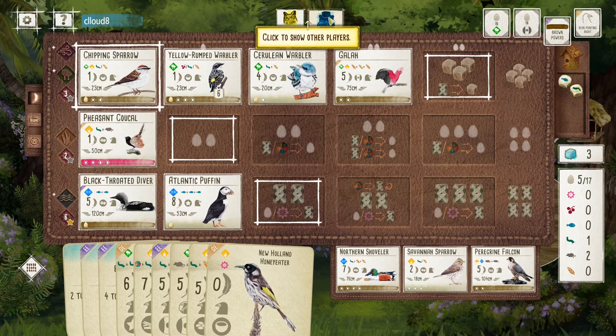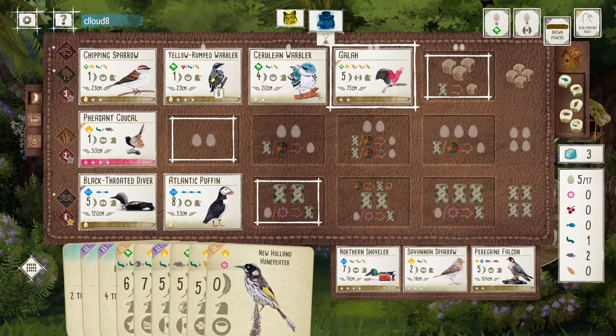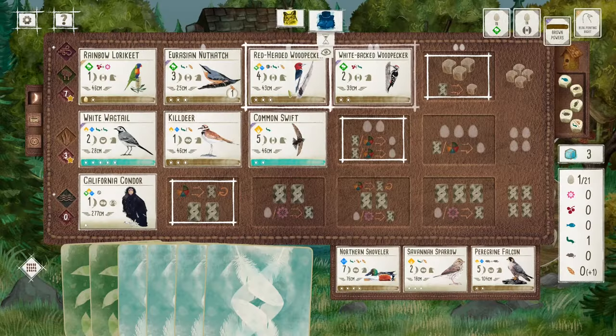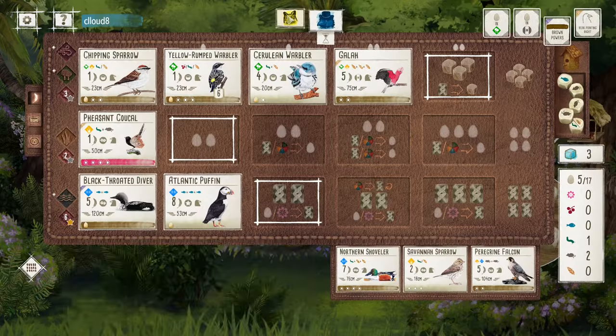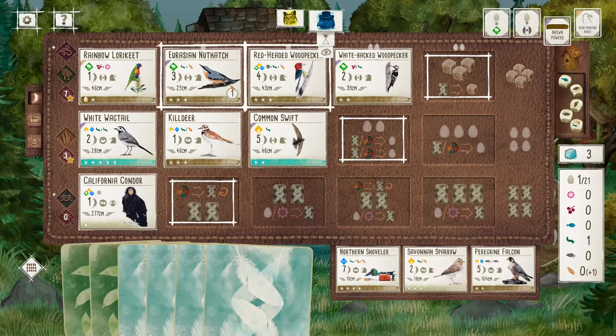How are we doing on brown power? 1, 2, 3, 4 — they have 1, 2, 3, 4, 5. Yeah, they're looking pretty good. Did not get nectar — that's unfortunate. I guess they will get to reroll, so maybe that's fine.